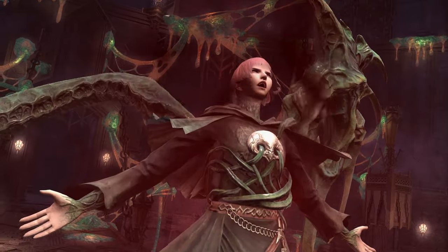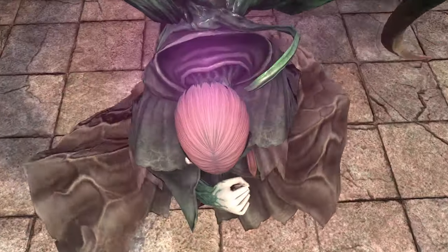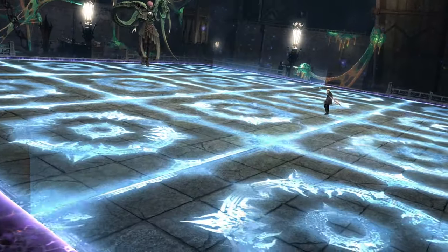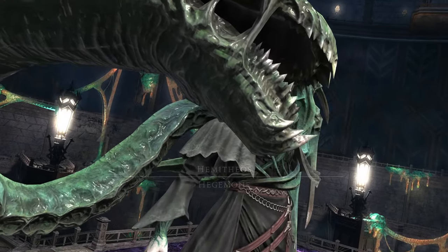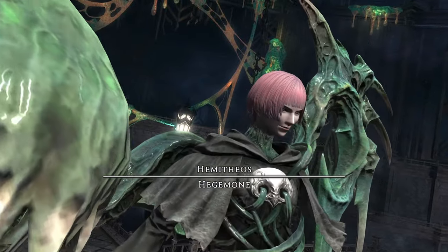Welcome to my Abyssos: The Sixth Circle guide. This fight pits you against Hegemony, who likes to mix things up later in the fight. The difficulty is not getting tunnel vision on one mechanic as she starts to throw in additional ones. Let's get into it.